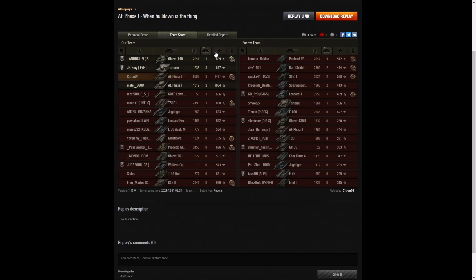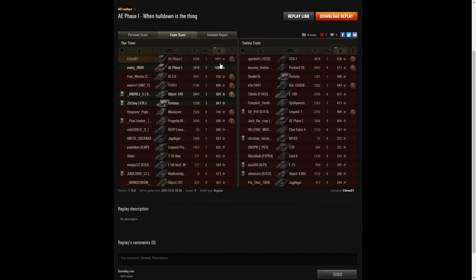When it came to kills, the EPR 105 on the enemy team did the best with four kills. Three kills went to the Object 140, the Tortoise, and Citra01. Two kills went to the other AE Phase 1 who did survive the battle, and also the Batchat 155.58, the STB, and the Spar Panzer 251 on the enemy team. When it came to base XP, Citra01 got the most — 1,491. Second highest was the other AE Phase 1 with 1,084, and 930 went to the IS 3-2.